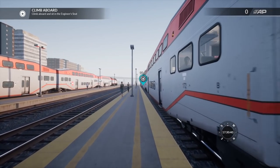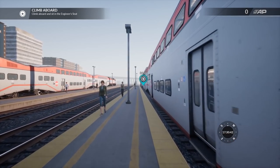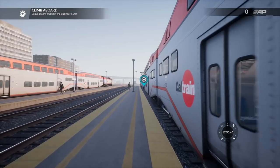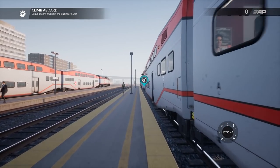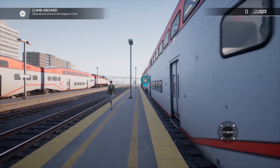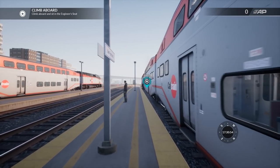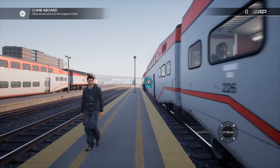Hello again there friends and fans, Raptor here and all aboard. Welcome to sunny California where on this hot day we're going to be taking command of a Caltrain service train, which is new for Train Sim World — the MP36PH-3C diesel locomotive. It's my first look at the new DLC otherwise known as Baby Bullet.